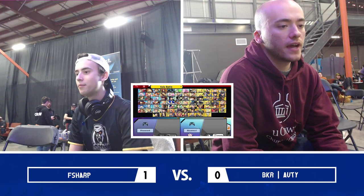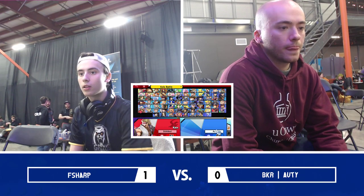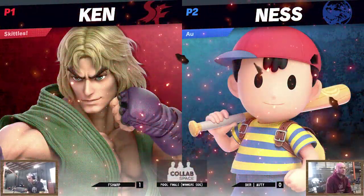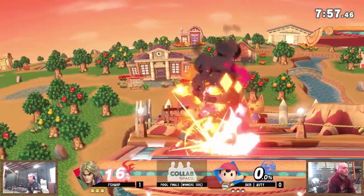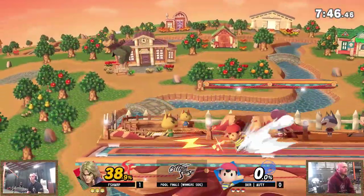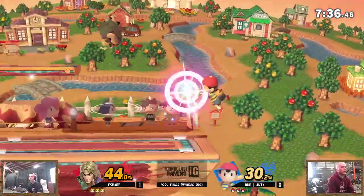Wouldn't be surprised to see Auty switch to Pikachu. They're going to switch sides. Wait — sticking with Ness! Sticking with the boy. I think this is a good choice here; he was feeling it — it wasn't that bad. Small stage — there we go, that's what you need. Already back in it. That back throw — he probably wanted to get him off stage, maybe do something with PK Thunder. Now he's playing the spacing game a lot better. 30 to 44.